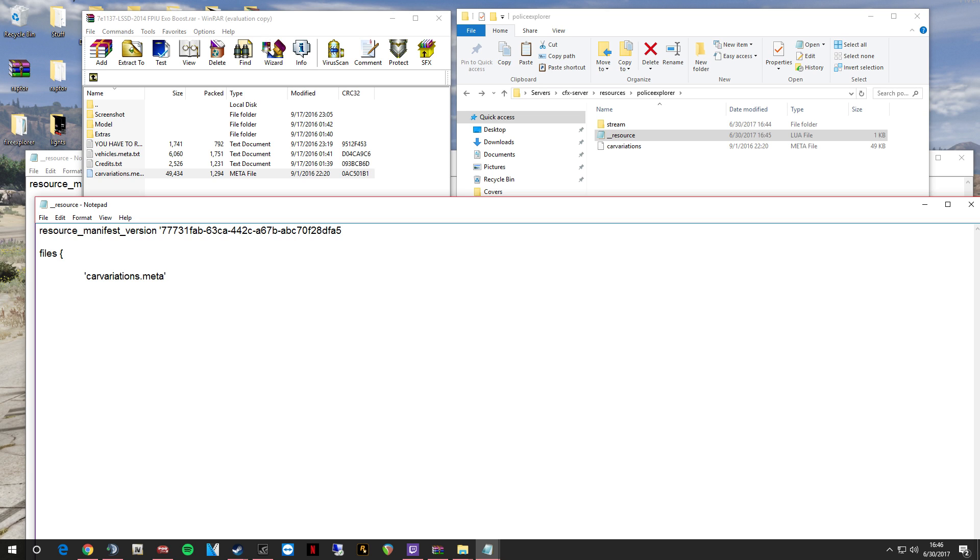Then close the bracket. Next, type in 'VEHICLE_VARIATION_FILE' in capitals — no tab needed — and then the opening bracket, and inside type in the same car_variations.meta filename just like we did above. Close it out, and that's all you've got to do with that. Save the file.